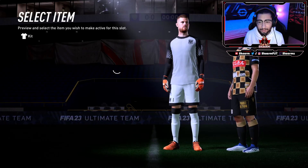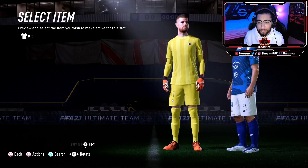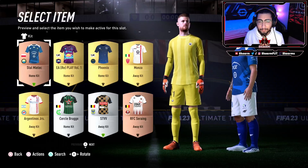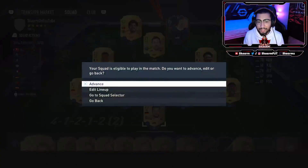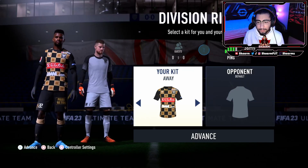I've picked a black and gold type of kit here, and I've picked a blue one with a completely different design overall. Now you're going to go into a game in Division Rivals or whatever game mode you want to play.